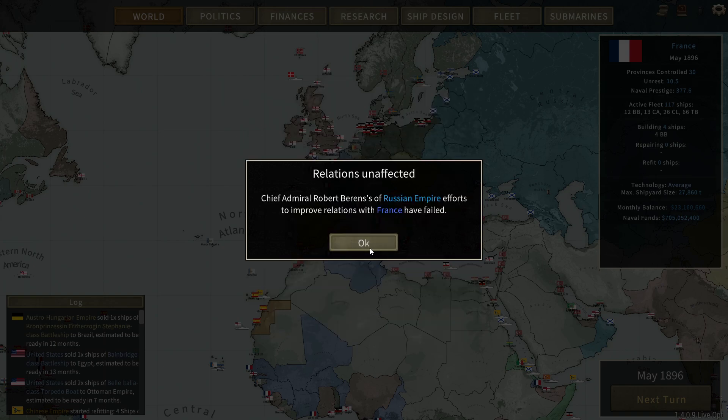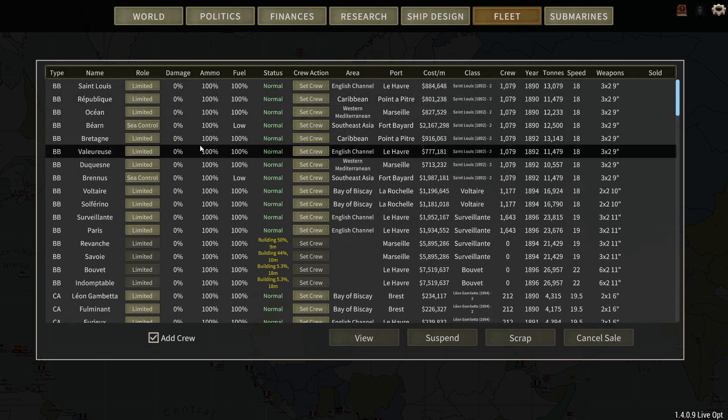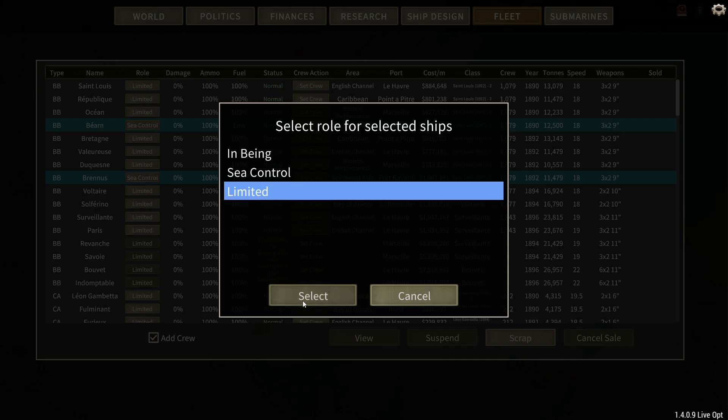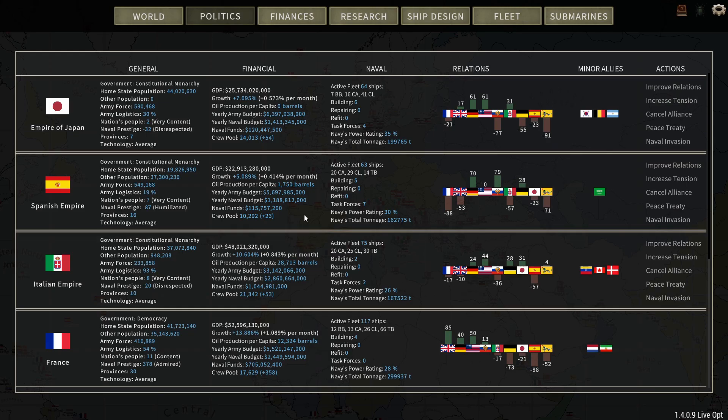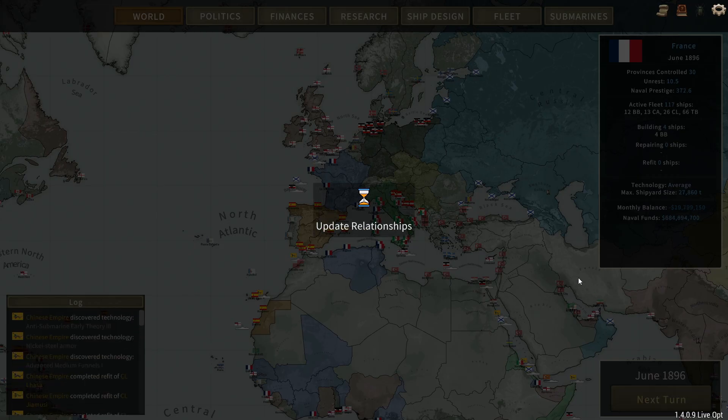No Bouvet right now - I do not have the dock space for that. We're still building. Let's put these on limited just to curb the money output. We're still losing 20 million a turn, which is honestly fine - there's no point in holding back when the last war gave us so much money. The Grand Duchy of Finland has officially been released, ladies and gentlemen.